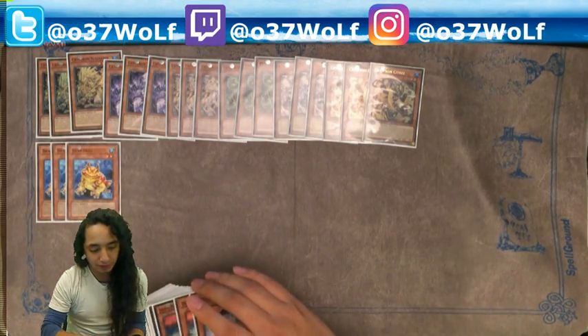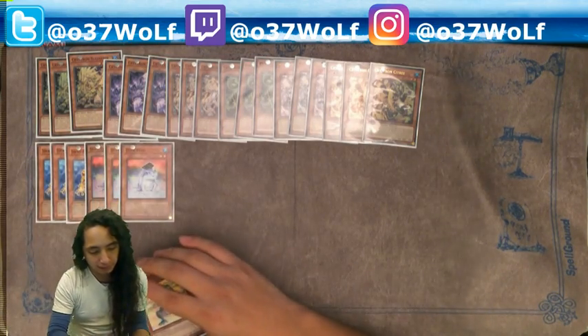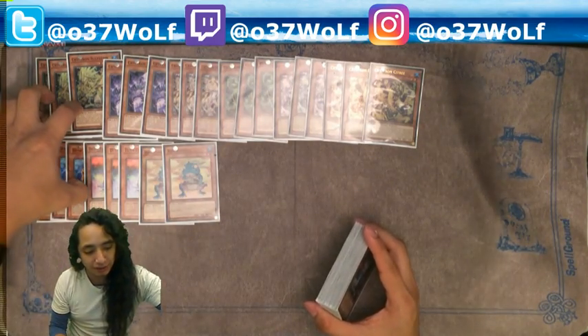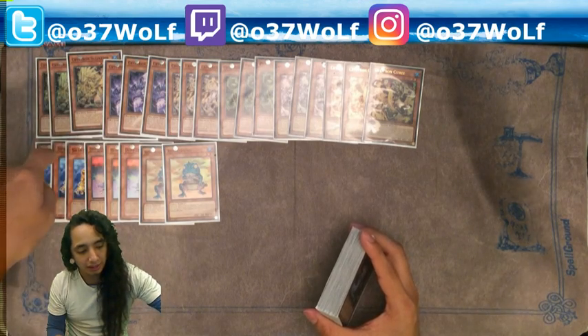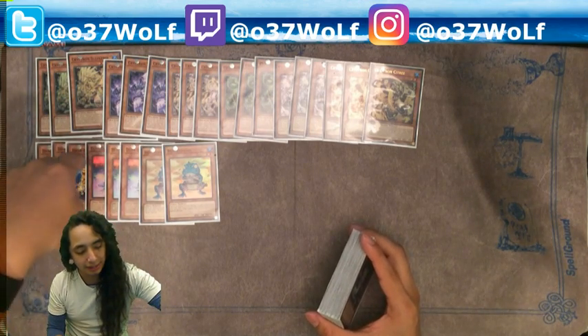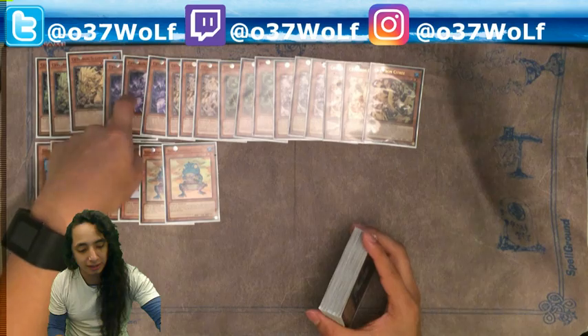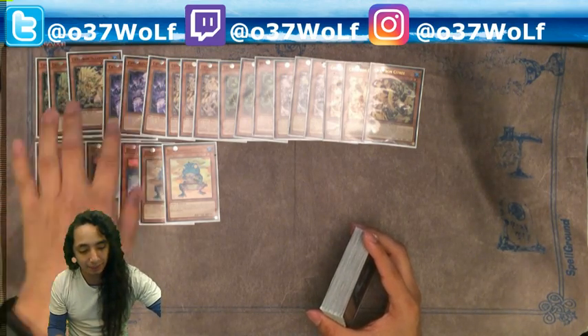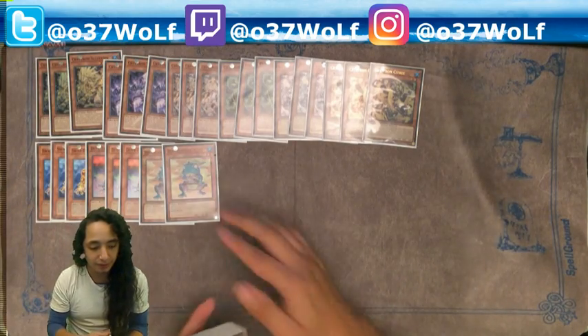And then you have your frog engine, because everything is water. These are your own bricks pretty much, but if you have this in hand, you could pitch this, banish this, add this, and just start your momentum that way. So that's really fun and that's where you're going.